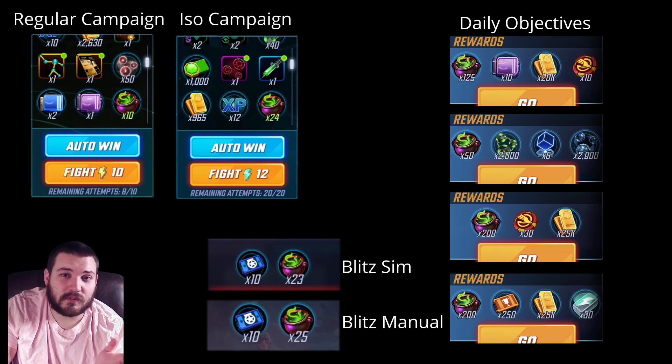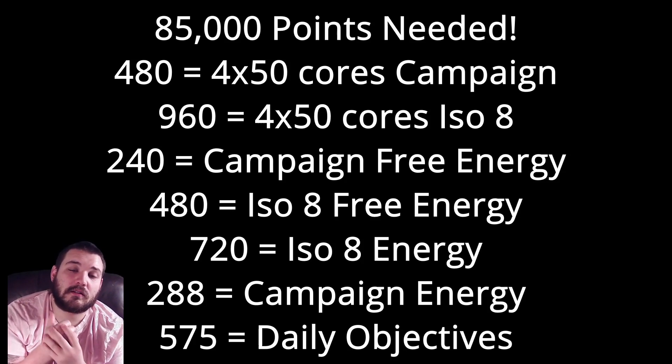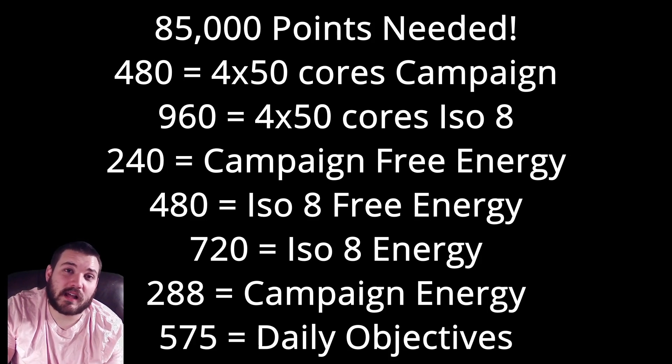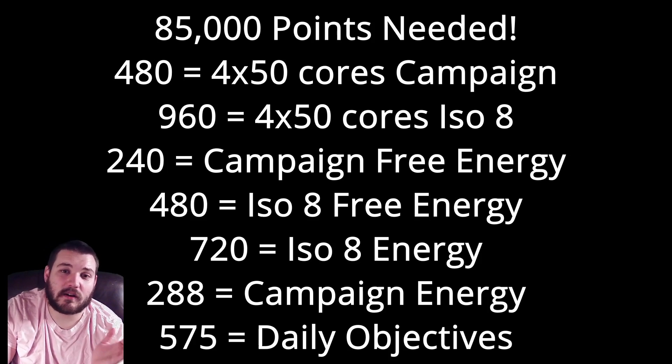We're getting a lot from just doing our regular stuff with the campaign, daily objectives, and Blitz on top of it. Here I'm going to make an assumption that people are going to do 50 core refreshes on their campaign — something every player should do to keep up with gold, training modules, and gear. For this event I'm also going to assume people are doing 50 cores on their ISO-8 as well. That gives us 480 cauldrons from campaign core refreshes and 960 from ISO-8 core refreshes, because you get 120 energy per core refresh, which doubles up for ISO-8. For the free energy — three free energies per day at 80 each equals 240, doubled for ISO-8. The ISO-8 energy you accrue over the day by not capping will get you 720 cauldrons, and the campaign energy gets you 280. Plus we get 575 from daily objectives.